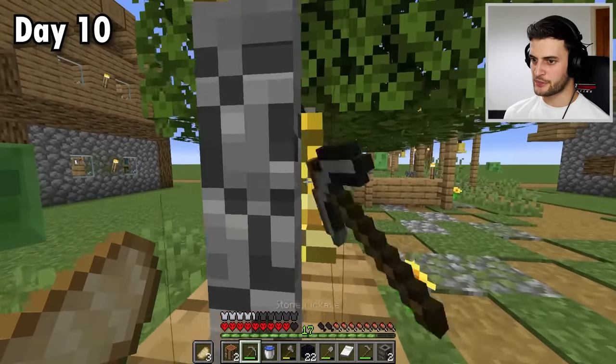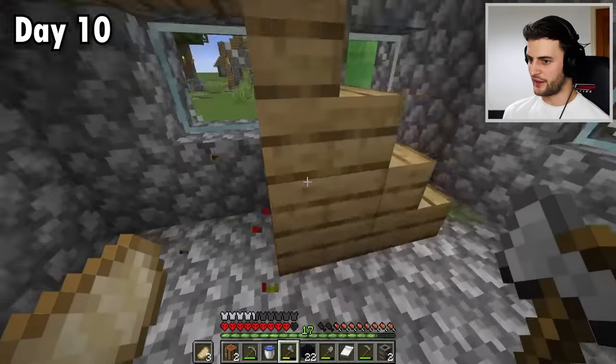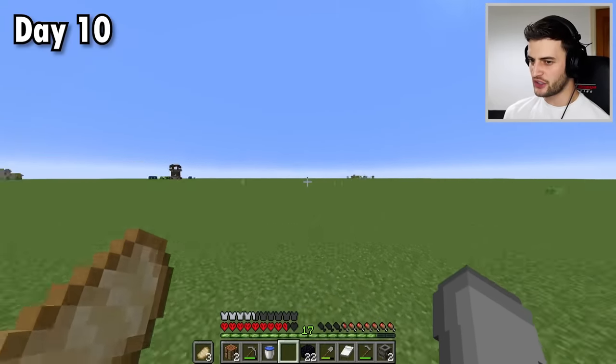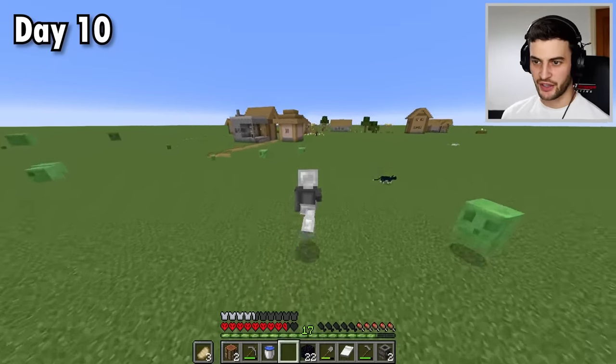I'd also like to grab this bell, and a lectern with books - brilliant, because now they're all mine. There's still a few more villages in the area, and the iron's going to be useful. Whilst that is my priority, I just remembered I missed a building here - the leather worker's home, which I'm hoping has a saddle.